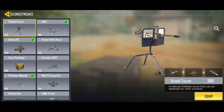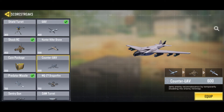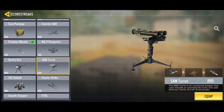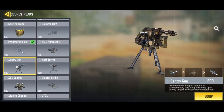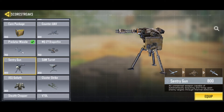These honorable mentions are still good score streaks — I just think the top five ones are better. First honorable mention is the Counter-UAV, which disrupts the enemy's radar so they can't see you on the minimap. Next is the SAM Turret, which shoots down anything in the sky. Last honorable mention is the Sentry Gun — quite annoying to get around if you don't have Cold-Blooded, and especially toxic in a spawn trap.